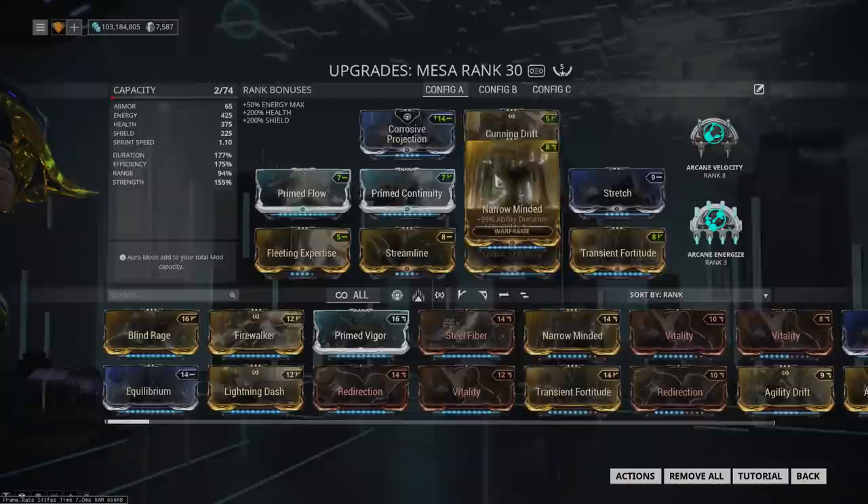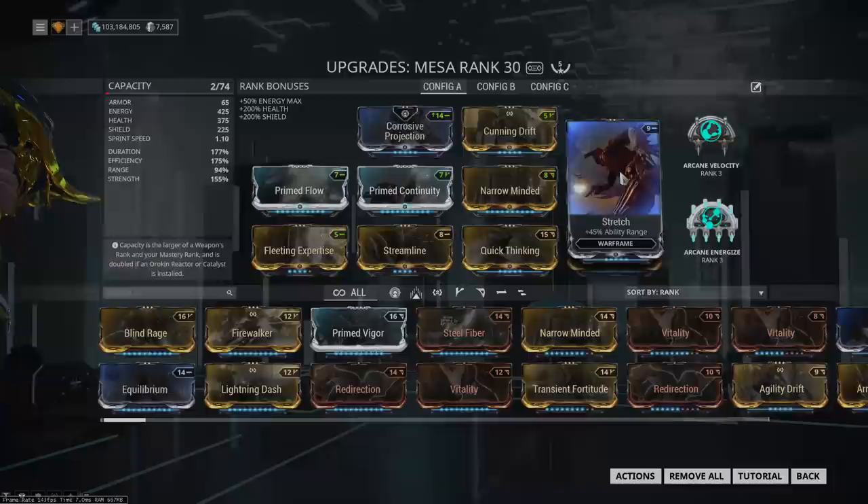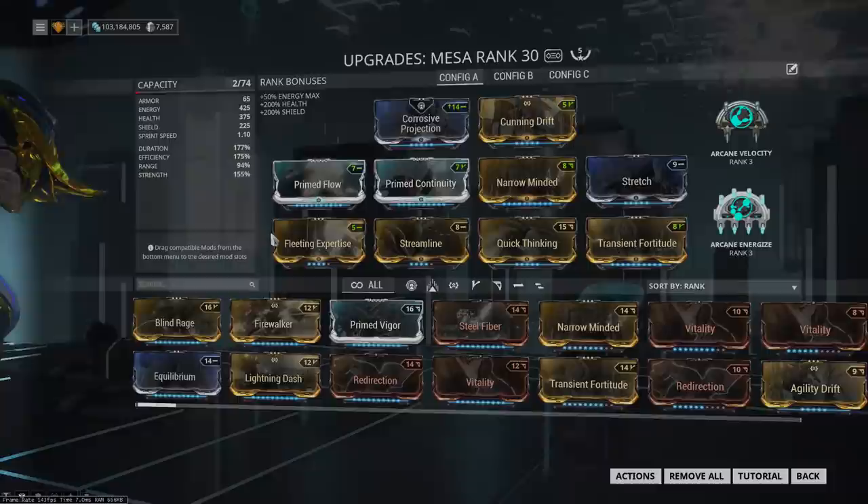Let's go over the basic power stuff and why it's there. There's a ton of duration so that my two and my three last as long as possible. The negative ability range from this needs to be patched up with Stretch and Cunning Drift because you want the AOE of your two to be respectful so it can defend you from melee enemies, and it also affects the reticle of your four.